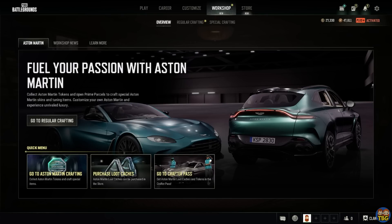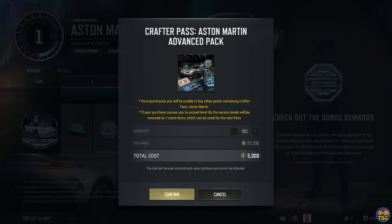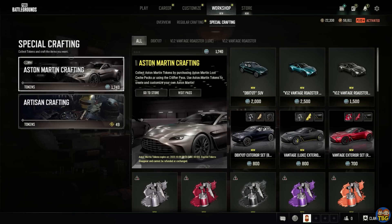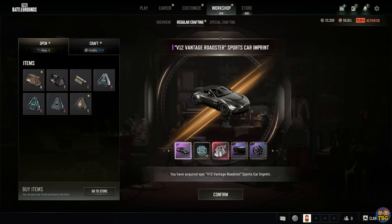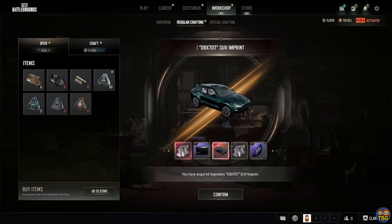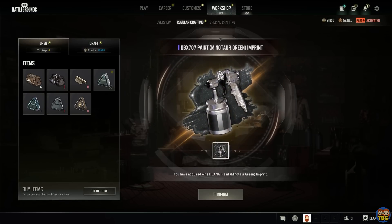To unlock these vehicles, you basically go through the missions on the pass and get crates — the prime crates have a chance of giving you one of the full car unlocks, which are probably the best to target. You can also acquire points by doing the pass, buying the premium pass, or buying things in the store, then go into the workshop special crafting section and craft whichever vehicle you want. I managed to get all three by buying the premium pass, upgrading it to max levels, and buying the 12k G-coin thing in the store using free G-coin on the test server — but it is luck, and you may not get all of them.